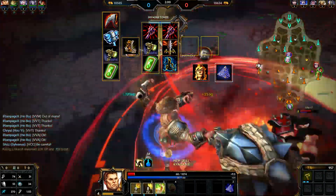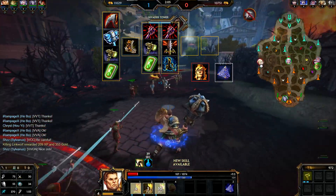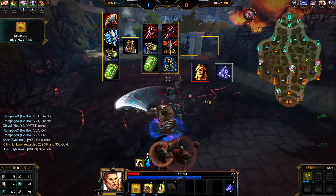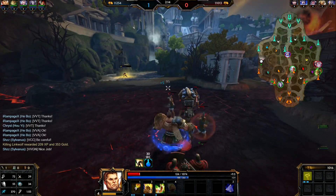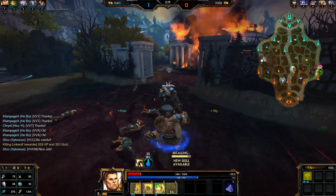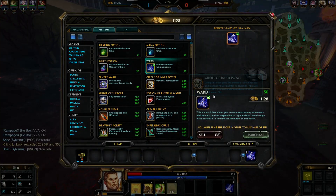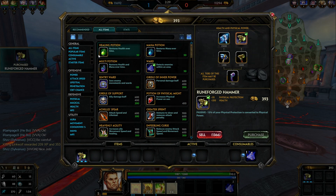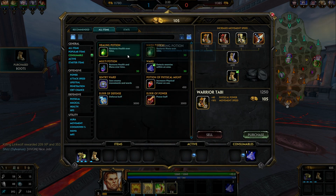Spirit Robe is mainly used for being tanky rather than just cooldown. For actives, Hand of the Gods helps you clear waves faster — some bruisers really need it. Buy wards too. If you're a tough bruiser like Hercules you can usually survive a gank, but wards are still a good precaution unless you're very confident in your escape. Guan Yu is great at this — even if the area is warded you gank him and he'll just ride his horse to safety.